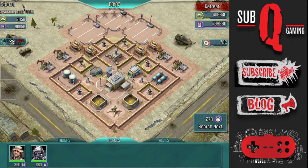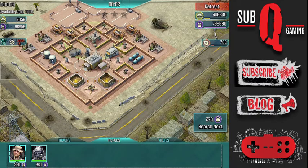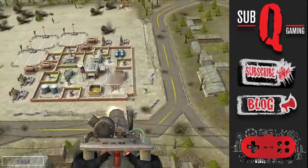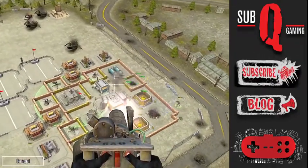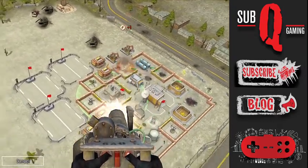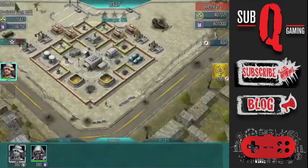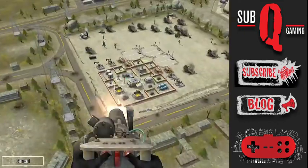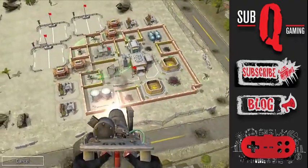The first thing you'll see me do is switch over to Heroes and drop Captain Price, and then immediately go into Chopper Gunner. My goal here is to take out as many defensive weapons as possible. His base is built up pretty well, so I can't get them all in one pass. I'm going to jump back into Chopper Gunner one more time and take another pass, clearing out a few more defensive weapons.